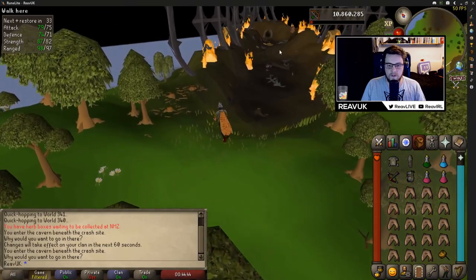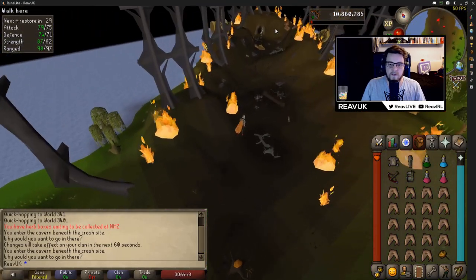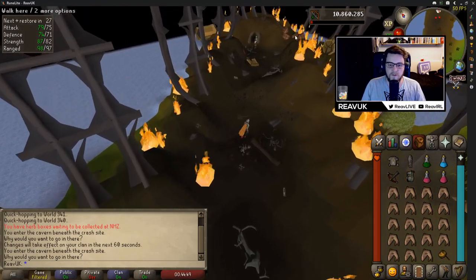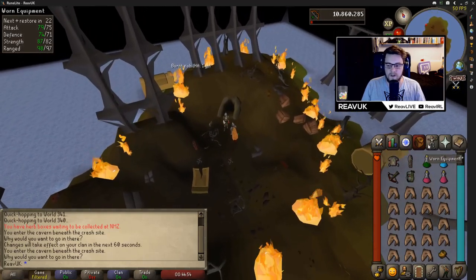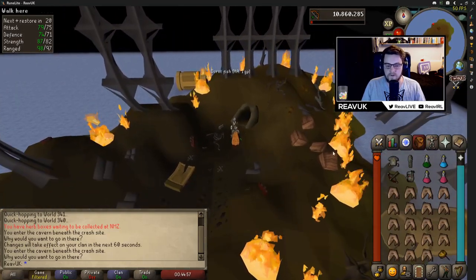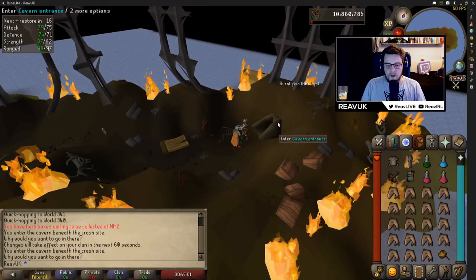A small fun thing: after you finish Monkey Madness 2, if you see the crates beside the cave entrance and you search them, you'll get a little monkey out of it — he takes the place of your cape slot. It's not really good stats but it's just for fun. Anyway, this is the cave entrance.